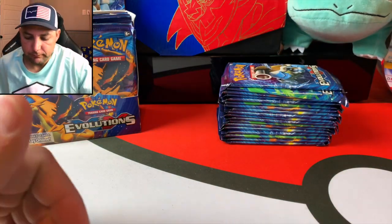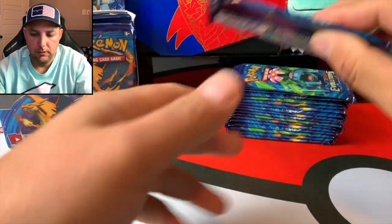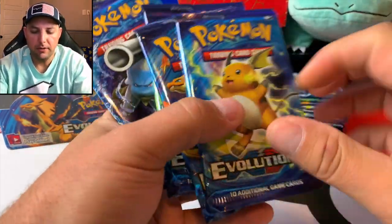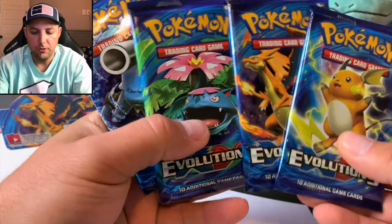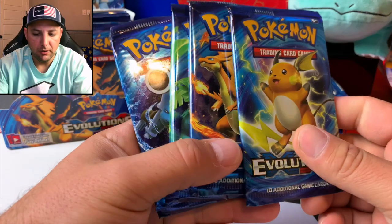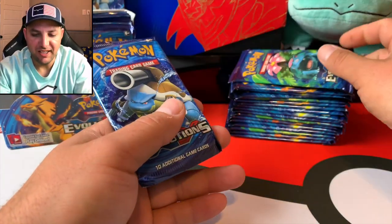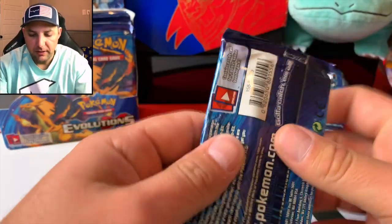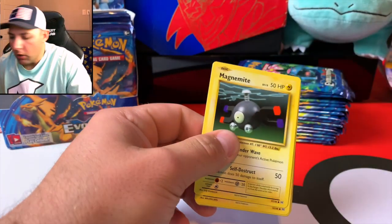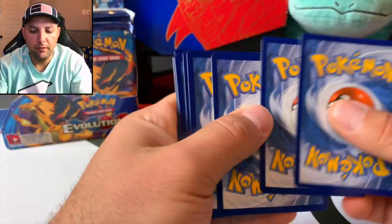Oh man, the feeling of opening up a brand new booster box — well, this is a booster box from 2016, maybe not brand new but brand new in our house, right? It's amazing. Now we'll take out some packs. Last time we went right side, let's go left side first this time. We've got the left side out. We haven't seen all the pack arts — Charizard, Blastoise, Venusaur, beautiful colors. I do give out all the code cards guys, I hope you get some great pulls online.